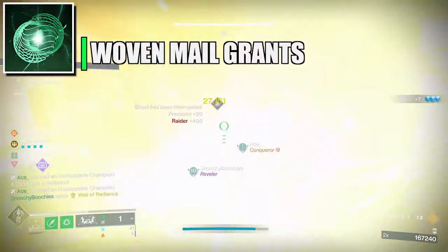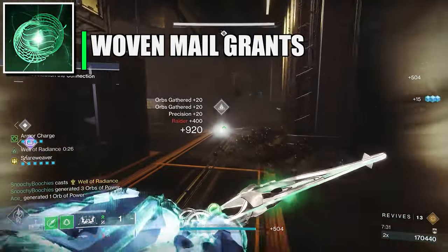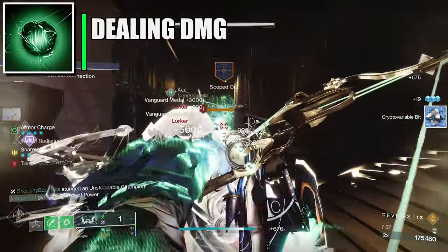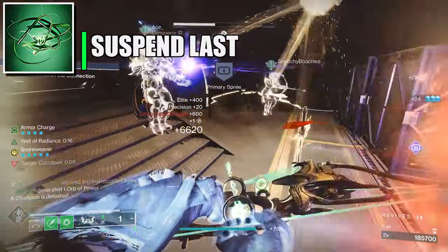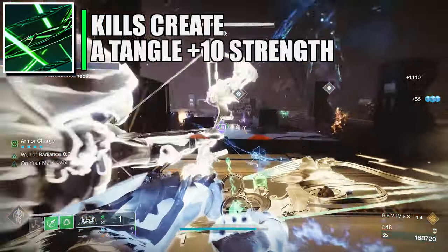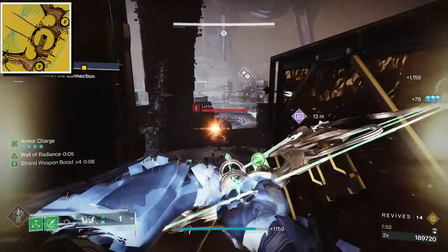For fragments: Thread of Warding — picking up an orb of power gives you Woven Mail, but minus 10 resilience. Thread of Generation — dealing damage regenerates grenade energy, but minus 10 discipline. Thread of Continuity — Suspend, Unravel, and Sever effects applied to targets have increased duration. Thread of Transmutation — while you have Woven Mail, weapon final blows create a tangle.